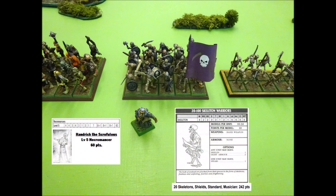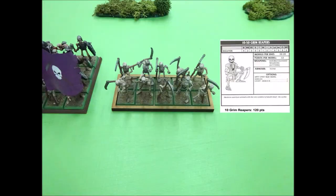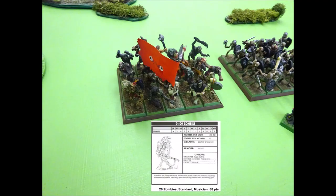Next we purchase our compulsory unit of skeleton warriors, a unit of 20. Skeletons cost 10 points per model, so the base cost of the unit is 200 points. We give each model a shield for 1 point per model, then upgrade 2 models to a standard and musician which cost double, for a total of 242 points. The next compulsory unit are 10 grim reapers, who are simply skeletons armed with scythes which count as double-handed weapons. They cost 12 points per model, so the unit is 120 points. Lastly we purchase a unit of 20 zombies. Zombies are only 4 points per model, so they cost 80 points, although we do purchase a standard and musician who cost double, for a total of 88 points.